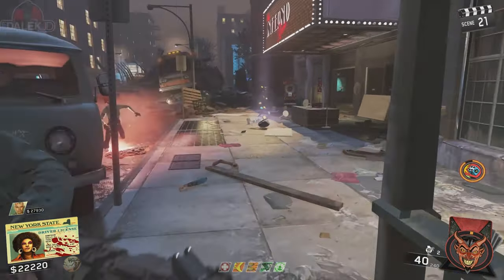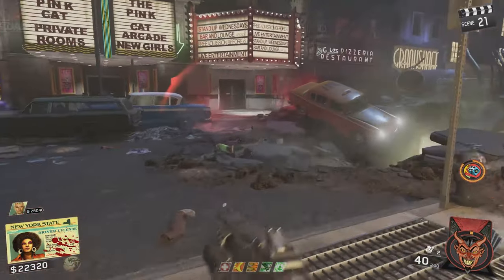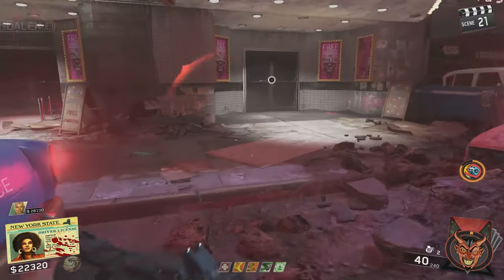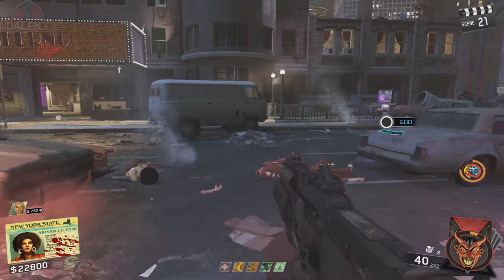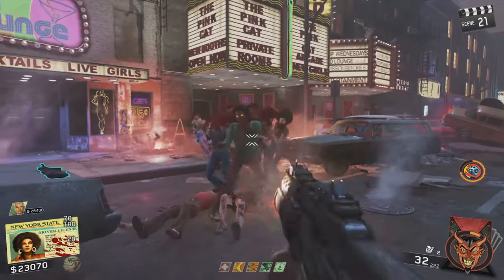That hidden ability alone makes this perk invaluable to have for those high rounds, and it will essentially make sure that you're always dealing damage to the head of zombies and you have that increased damage with this perk.